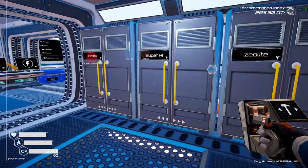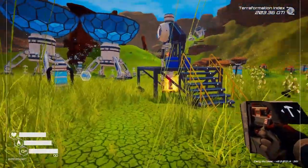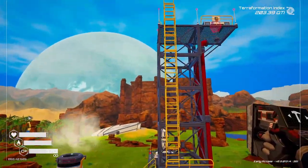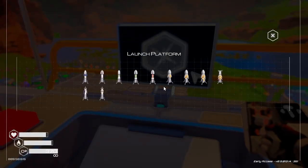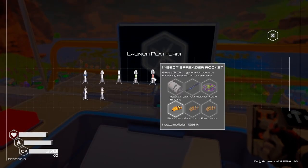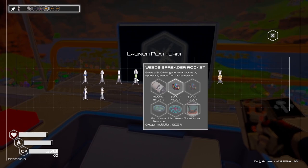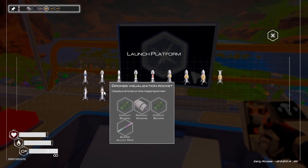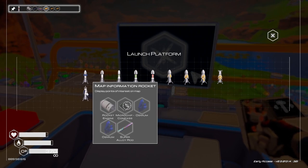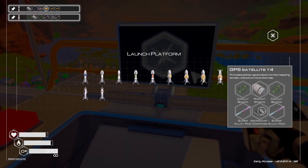Let's go grab what we need for that rocket. This is the one I want, but I need three bee larvae for that — I've got everything else. Tree spreader, drone — I've got one of those up there. Got the mapper up there. GPS 4, I could probably do that. I don't think I have one of those in orbit. Let's do that one.